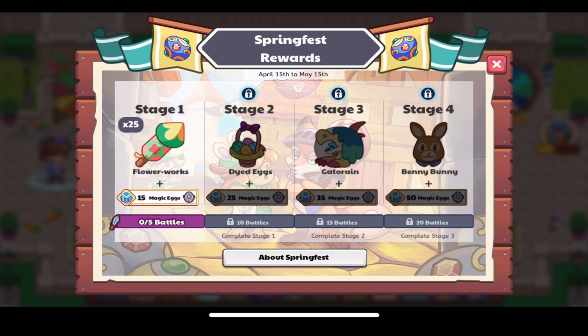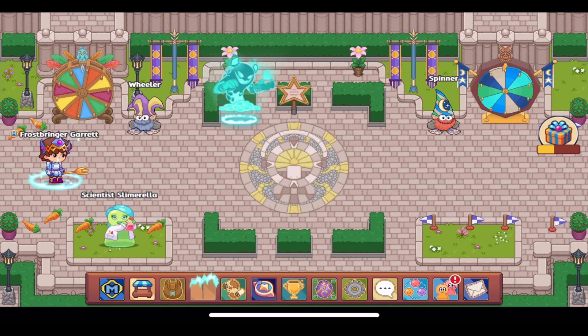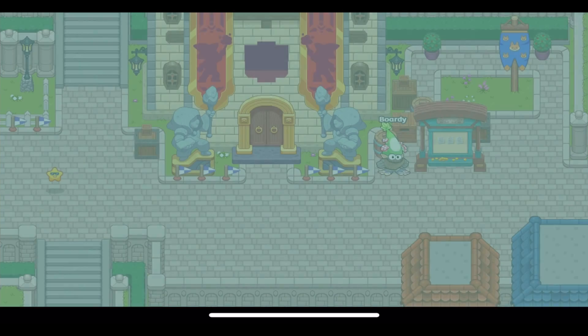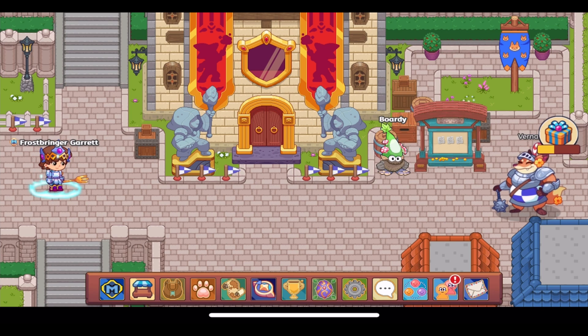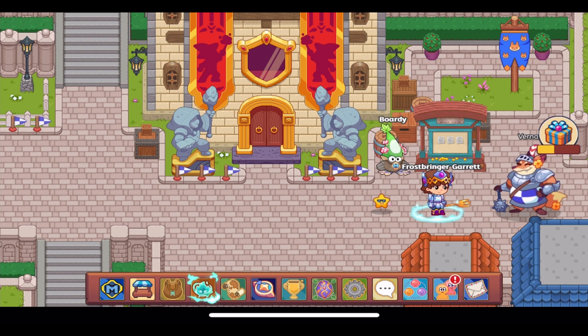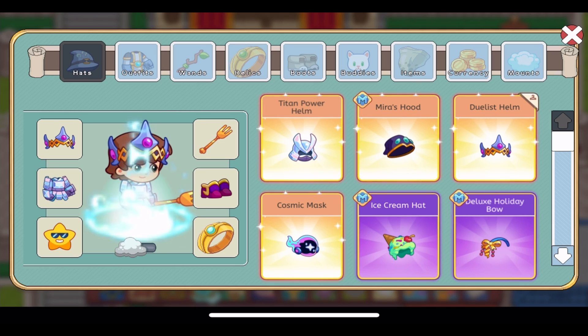Those are the task rewards. I find them pretty disappointing as a whole, but I do like the return of the Dyed Eggs and Benny Bunny. I don't even have the Benny Bunny, so that's great. Gatorain is still very disappointing because they needed to create a new pet and evolution — Gatorain and Coast Tail were from 2022's Spring Fest and can already be bought in Ocean Outfitters.